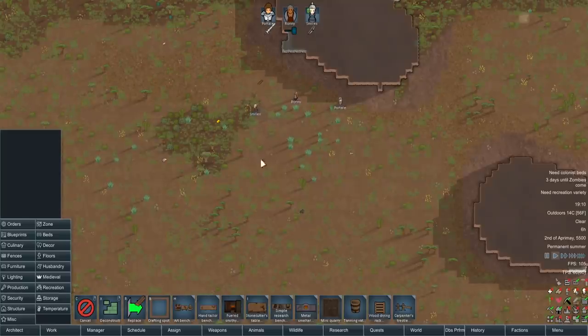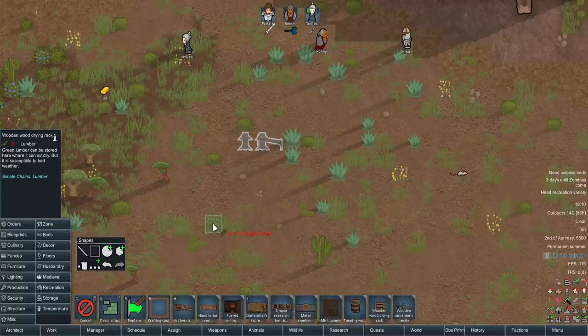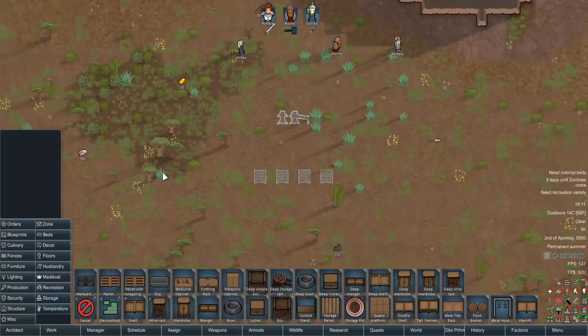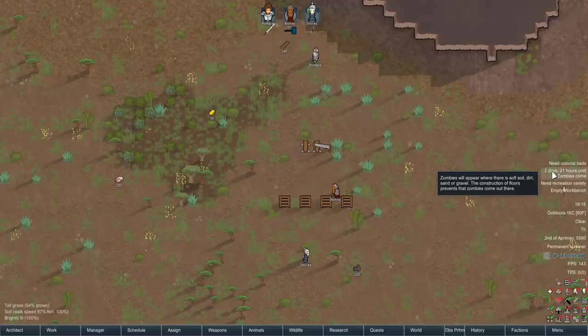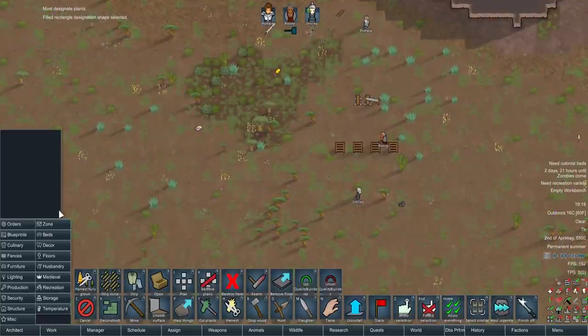Before we do anything else, let's put down a carpenter's trestle to turn tree lumber into usable wood, and also a wood drying rack to harden it — green wood, which is freshly cut, has quite low hit points. We've got 300 lumber, enough to build a basic palisade around the base. We've got about 2 days and 21 hours until the zombies turn up, so we've got that time to cut down as many trees as possible, dry lumber, and shore up some walls.